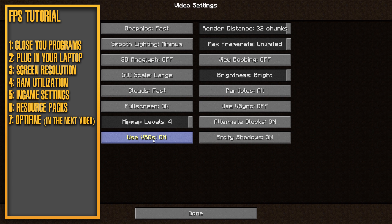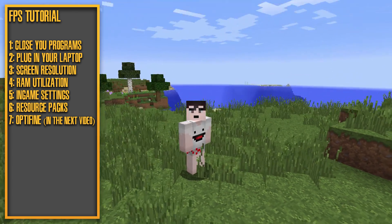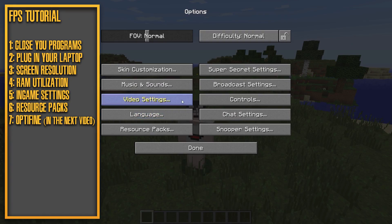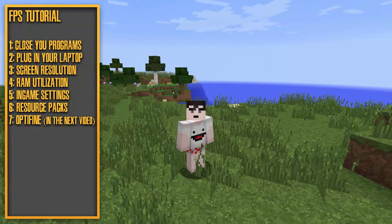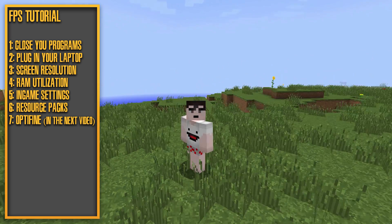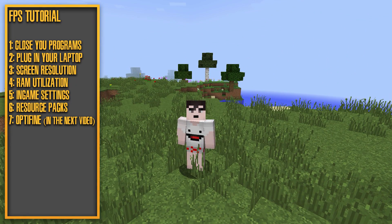The VBOs setting utilizes your graphics card. If you don't have a dedicated graphics card it won't really work and Minecraft might crash, so if you only have onboard graphics, don't use this. If you have a dedicated graphics card, you can enable it. For Render Distance, the old trick is to set it to 2 chunks for maximum FPS, but I'd recommend somewhere between 4 and 12 chunks. At 8 chunks it's a little more playable.